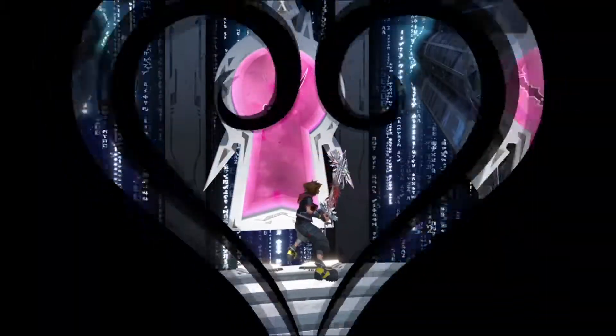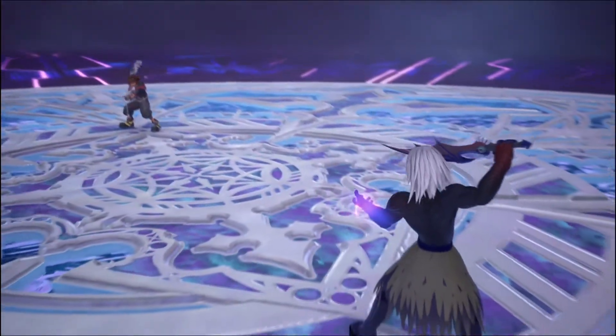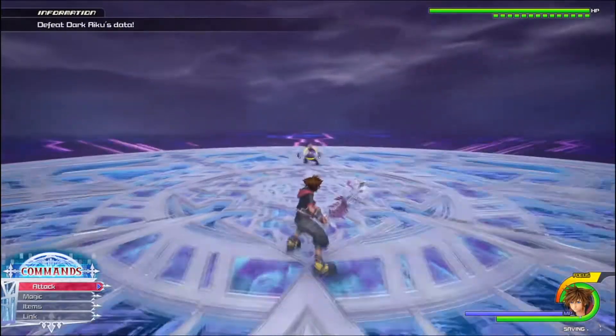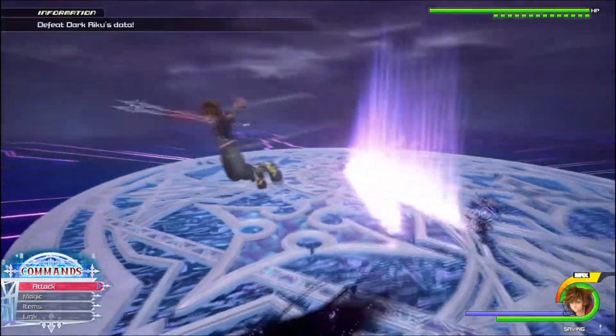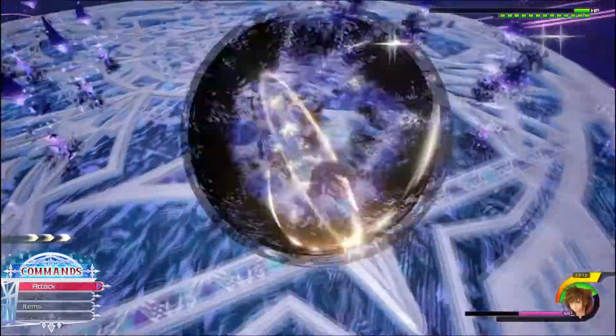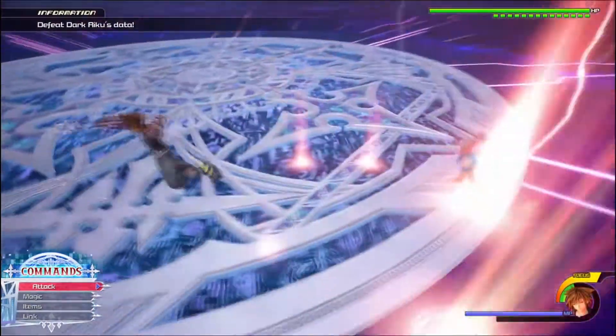For most of these guides, I prefer to group the patterns they use into categories such as these must be blocked, these must be dodged, and this one leads to a combo opportunity. But Dark Riku doesn't work consistently like that in a way that guarantees success, so this time I'm just going to try to list for you all the things you can't block, and then go over some of his more common moves and patterns and what to do about them. You cannot block the Dark Raid attack. You cannot block the Seeking Claws of Darkness. You cannot block the Geysers of Red Energy. Everything else can be blocked.